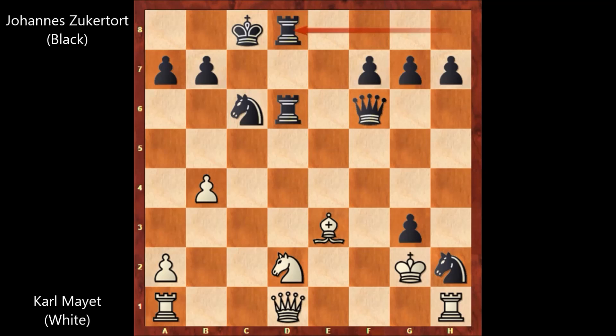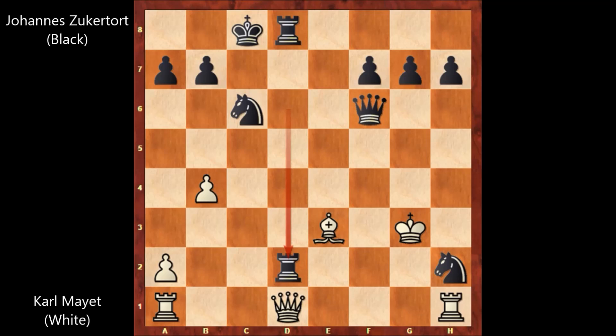Karl Mayed played king takes on g3, attacking the knight. But then Zuckerthurt captured on d2. Rook takes on d2 by Zuckerthurt — the exchange sacrifice — attacking the queen. So bishop takes on d2. It looks like white is still attacking the knight. What would you do? Well, Zuckerthurt played rook to d3 — that's check — not defending the knight, but attacking. We have king to g2. This is like a beautiful puzzle.